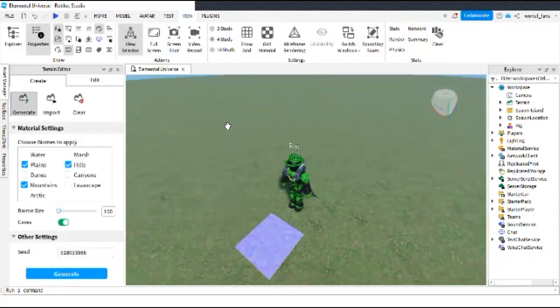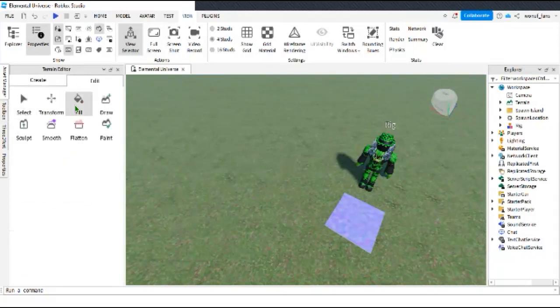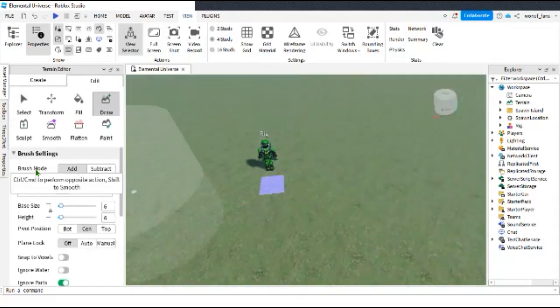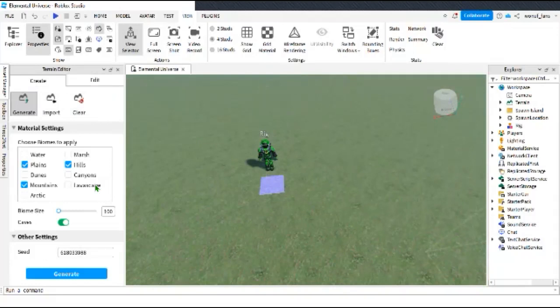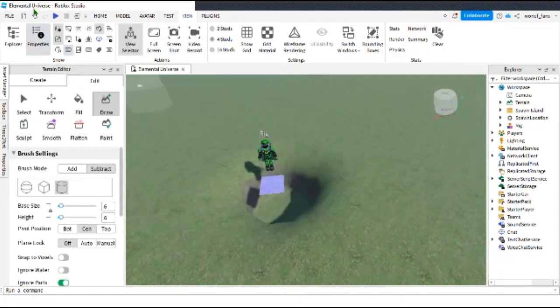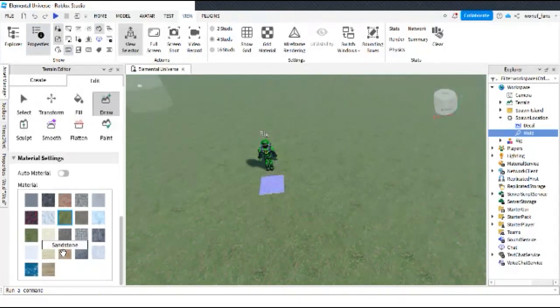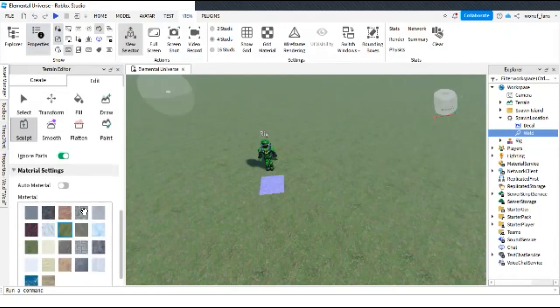Okay guys, I have found the terrain plugin. Let's go to create, edit, draw. Let's see base size — create scenery, no we don't want scenery, we want to draw. I tried sandstone, I think that might work, but it's literally making holes. Okay, we don't want to sculpt with grass.